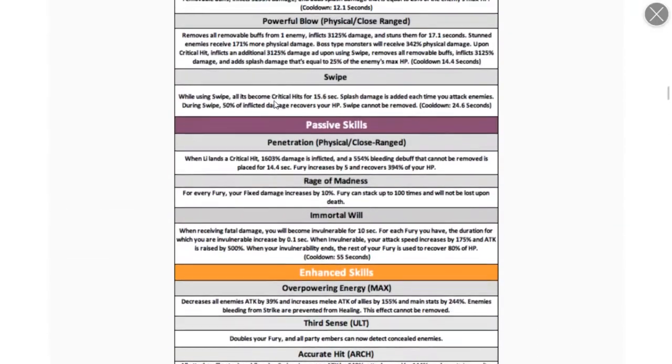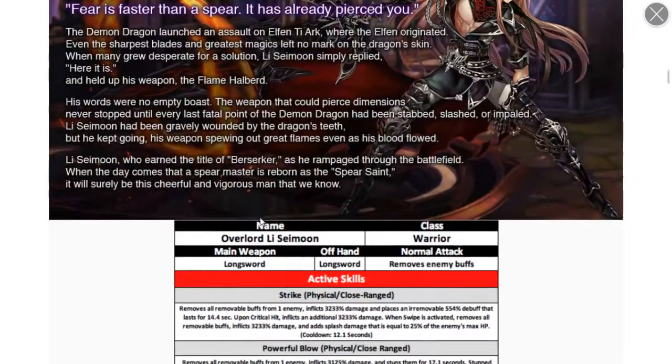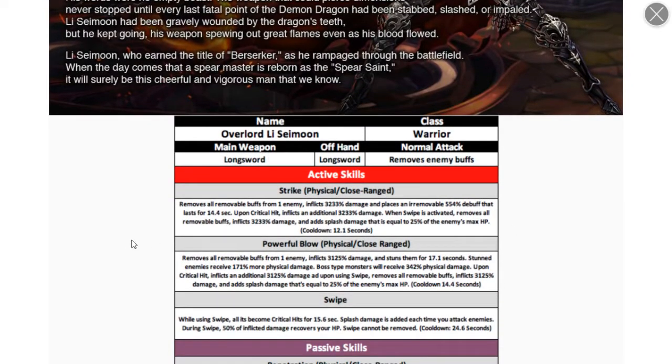Let's go through the skills. Lee Lee is a warrior who removes buffs with his normal attacks. First skill removes all removable buffs from one enemy, deals damage, and replaces with an irremovable debuff that lasts for 14 seconds. Upon critical hit, it inflicts additional damage. When swipe is activated — our third skill — it removes all removable buffs, inflicts damage, and adds splash damage to enemies with max HP at 25% splash.